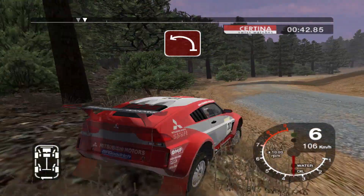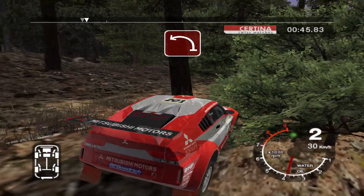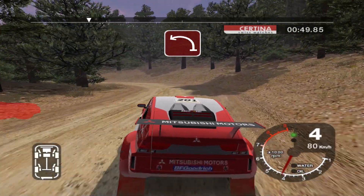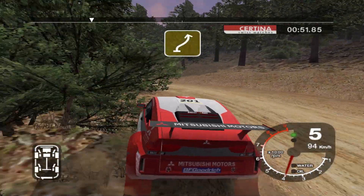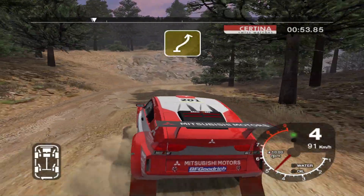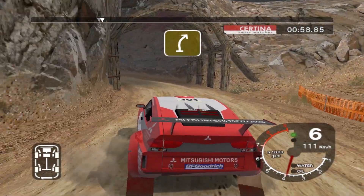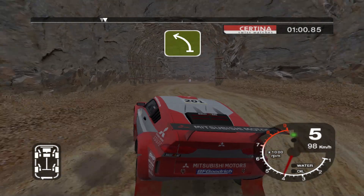And long 3 left. Into 6 right, and long 4 left over crest. Into tunnel, and 3 right, split. Into long 6 left.